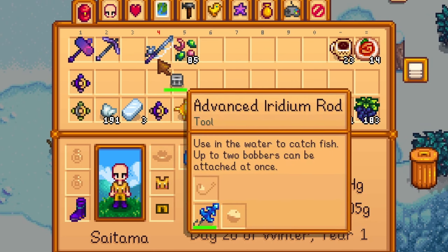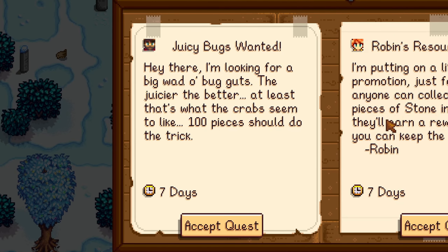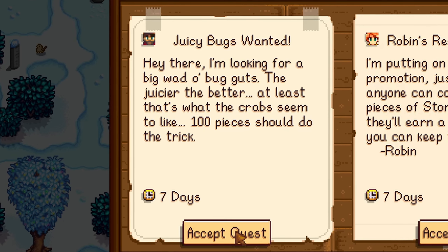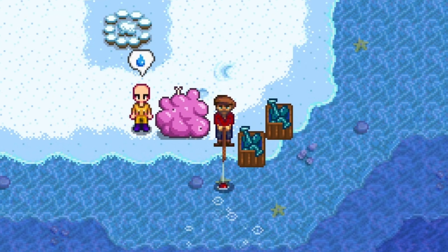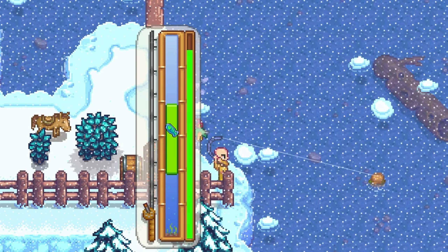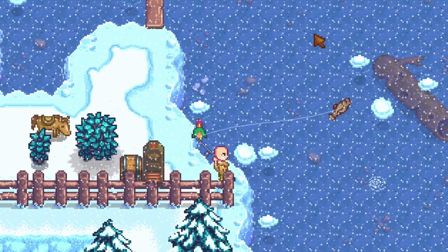We are particularly interested in Fishing Mastery, which gives us the advanced Iridium rod for free. This rod allows us to attach two tackles at once. Next, finish the Juicy Box wanted special order to unlock the quality bobber recipe, followed by a strange cutscene. This tackle increases your caught fish quality by one level, so every gold quality fish will become Iridium quality right away.